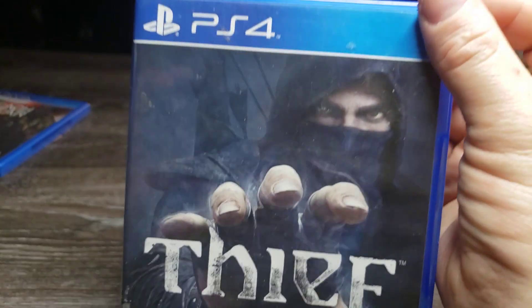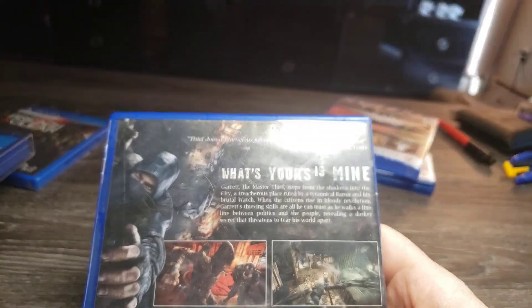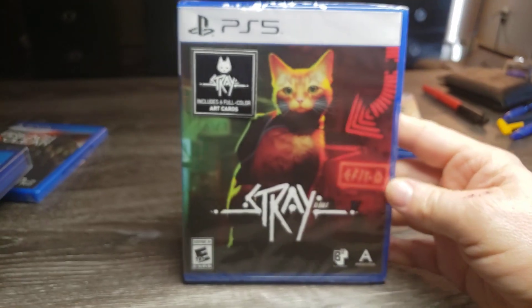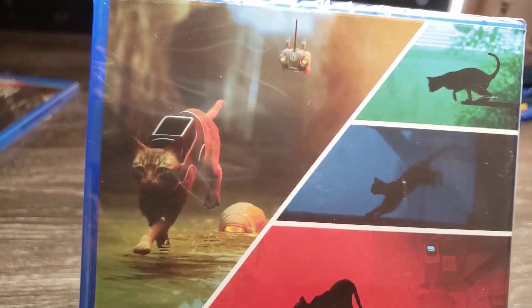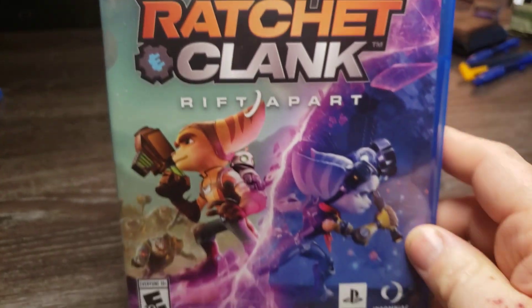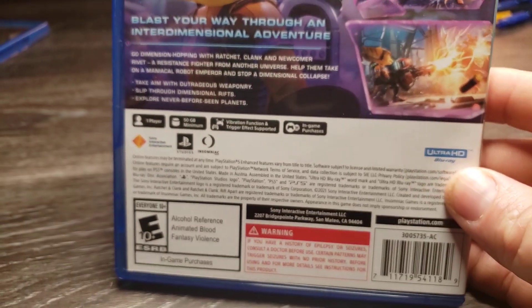Next one's a cheap one from eBay. I used to have this copy a while back and then I sold it, then had to get it back. It was only like six bucks, so I think it was worth getting again. Next one is Stray for PS5 — I saw someone playing this and it looked kind of good, so I had to get it. Still haven't played it yet, but you play a cat in this one also. Last one is Ratchet and Clank: Rift Apart — it's actually kind of a fun game, I didn't get very far yet. I even bought the expanded edition when I installed it on PlayStation Plus.